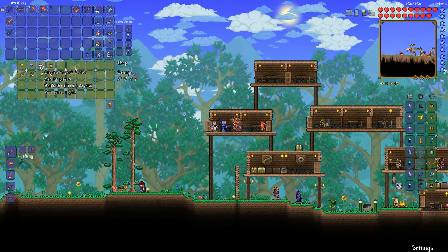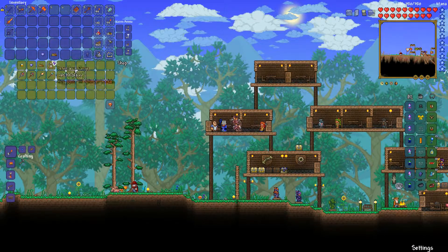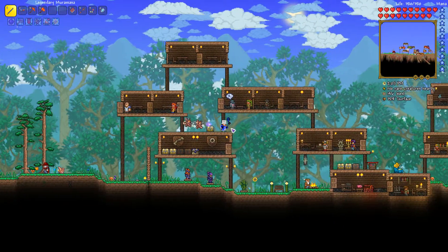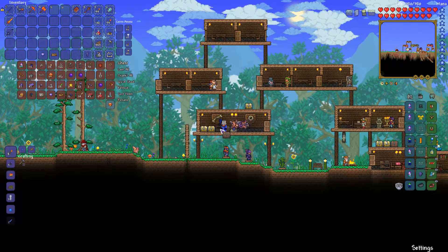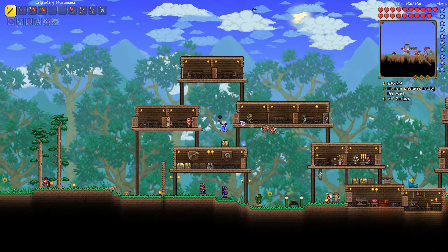On the shop, what you have to buy is the Eternia Crystal Stand and the Eternia Crystal. This is going to be used to play the event. And also there should be Defender Medals — those are used to buy specific items for the event, like turrets and cosmetics. I already claimed them previously.